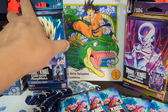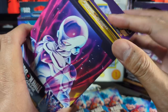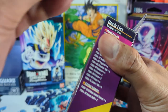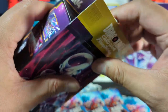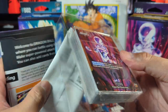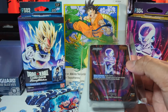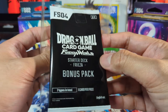I'm gonna start off with one of the Frieza boxes and see what's in here. This is the starter deck. Oh, this is a nice card in the front — this is a Frieza card. So it looks like we have a playmat and maybe the instructions right here. We have the standard preselected deck with the leader card Frieza in front. And we have this bonus pack.